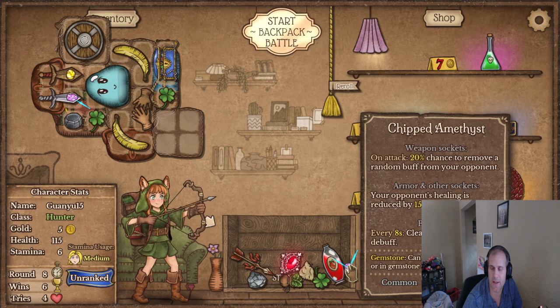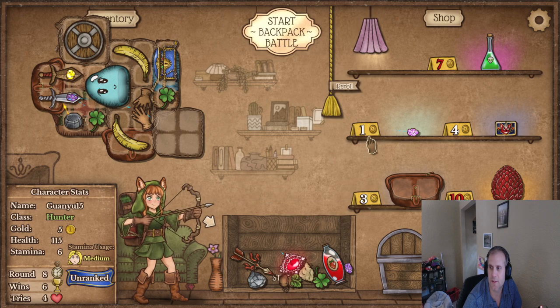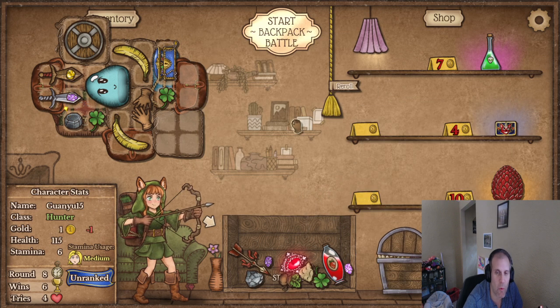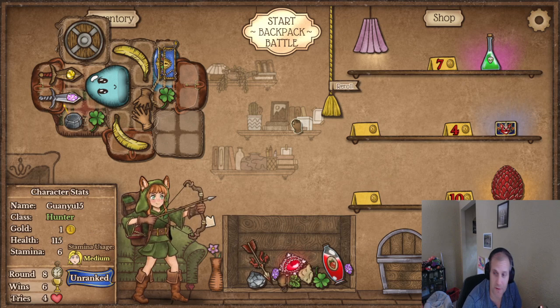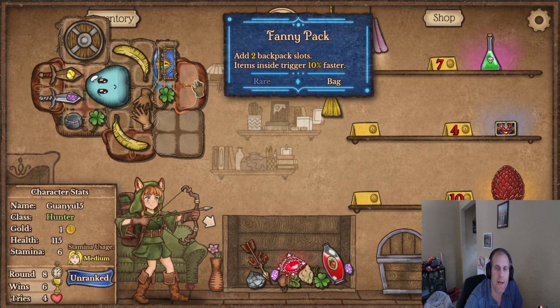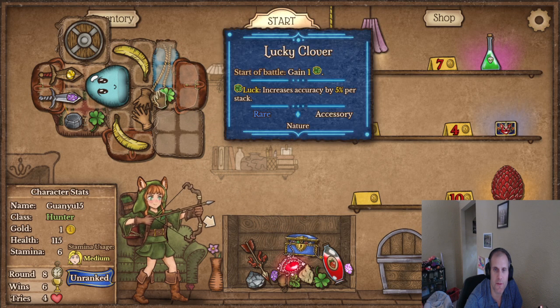We got another chipped amethyst — that's kind of nice. Take this, take this — anything that costs one I can sell for one, so it's basically a free take. That's why I'm doing that. Let's see what we can do here.